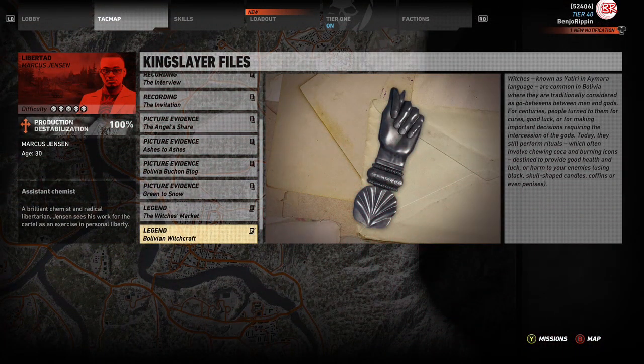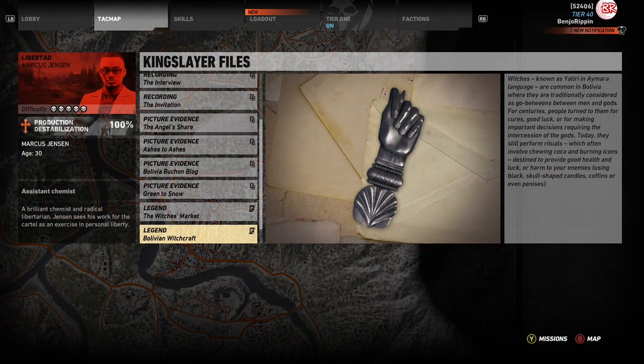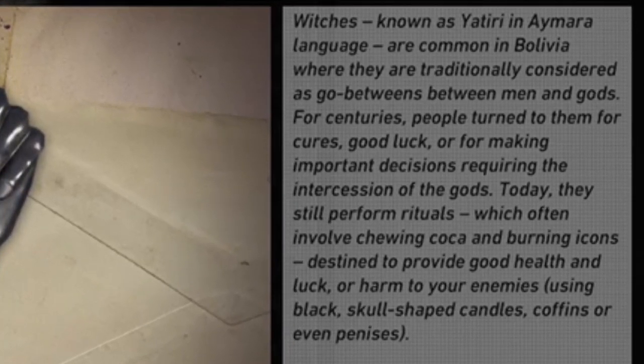The second file relates to Bolivian witchcraft. It states witches, known as Yatiri in Aymara language, are common in Bolivia, traditionally considered as go-betweens between men and gods. For centuries people turned to them for cures, good luck, or for making important decisions requiring the intercession of the gods. Today they still perform rituals which often involve chewing coca and burning icons, aimed to provide good health and luck — or harm to your enemies — using black skull-shaped candles, coffins, or even penises.